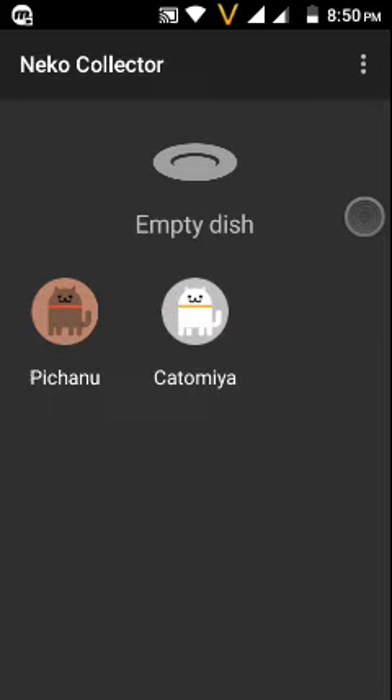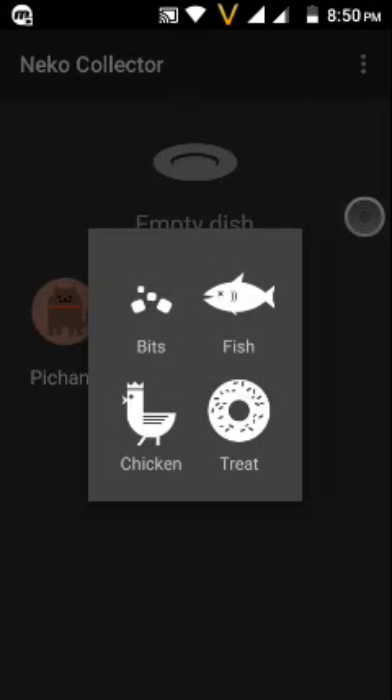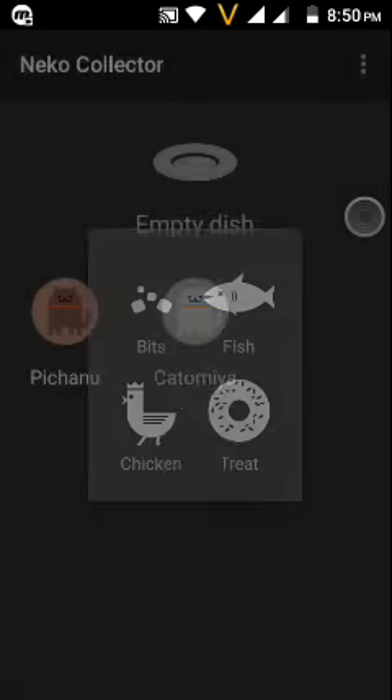Now you can see an empty dish. In this empty dish you can keep any food, like beets, fish, chicken, or a treat. I'm keeping fish.